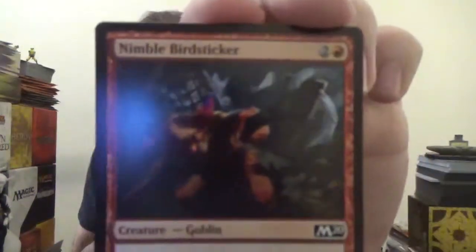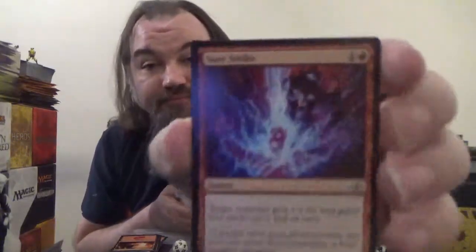Next up we've got Nimble Birdsticker — a 2-3 goblin with reach for two colorless and one red. Reach allows it to block creatures with flying. This will actually probably end up in my goblin deck. We've got ourselves another Hellkite Whelp, another Goblin Smuggler, another Shock. Next, Sure Strike from Guilds of Ravnica — an instant for one colorless and one red. Target creature gets plus three plus zero and gains first strike until end of turn.